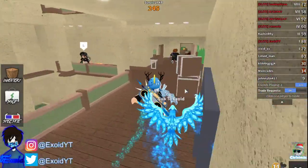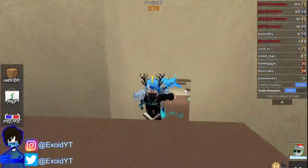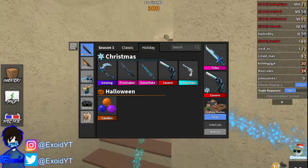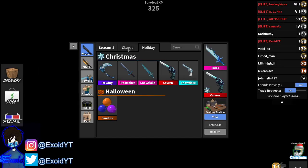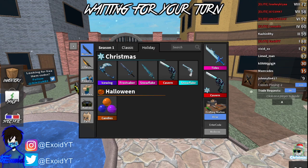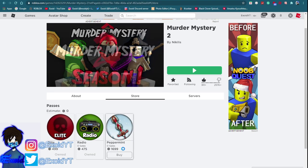Also, comment down below whatever knife you guys want. I have a bunch of godlies in my inventory — you can see prismatic tides and all that. I'm giving away a bunch of godlies; all you gotta do is comment and subscribe. The new peppermint knife is out too, and I'm giving away two of these today. You have to be subscribed to join the giveaway.